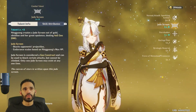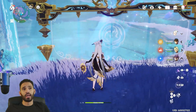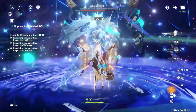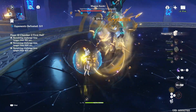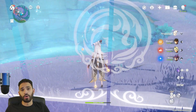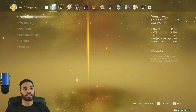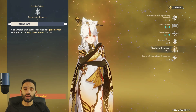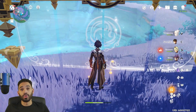Moving on to the elemental skill — the Jade Screen. When you throw this down, it does a ton of AOE Geo damage. For me right now it's hitting like 50-60K on a crit strike. There are a couple of beneficial things about it: when you walk through it, you get a 12% Geo damage bonus, thanks to Ningguang's second passive, Strategic Reserve. That doesn't just apply to Ningguang — it also applies to Zhongli and whoever else passes through.